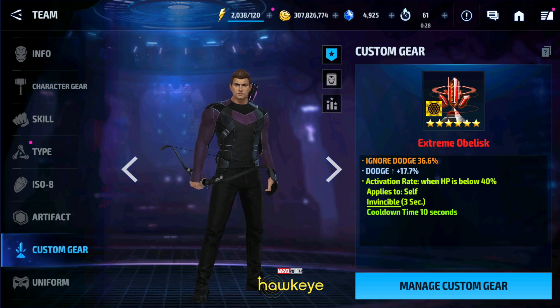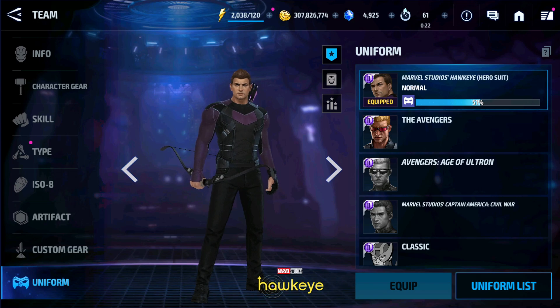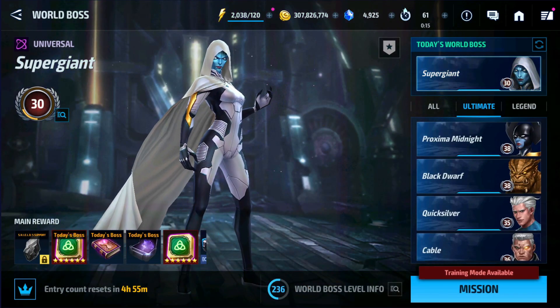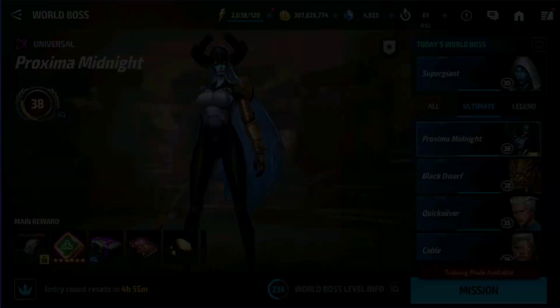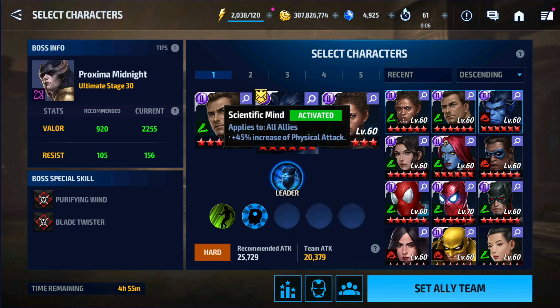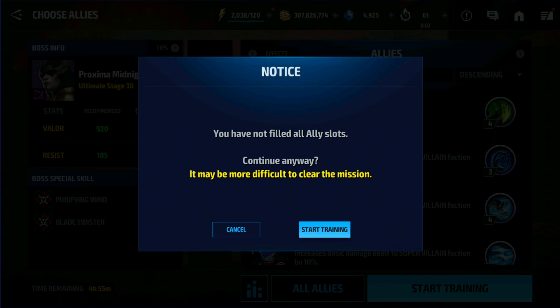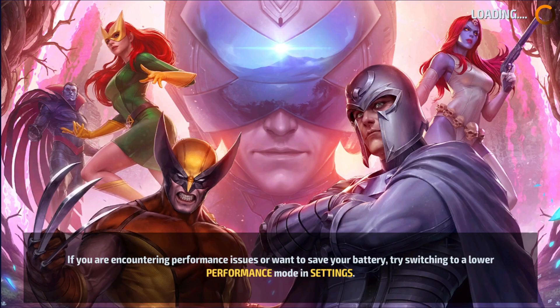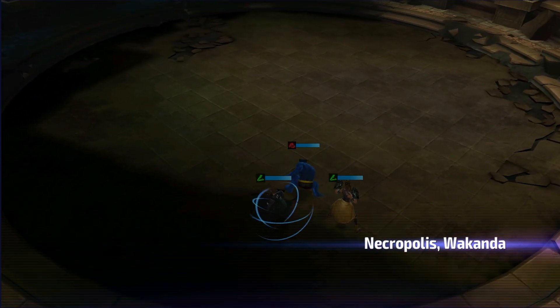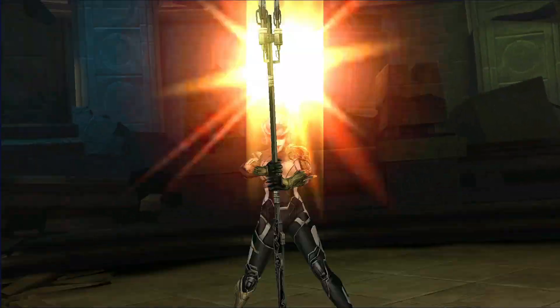This is the PVP obelisk uniform, not upgraded yet. So let's jump to the world boss ultimate, stage 30. No ally characters. I will use the skill rotation which is recommended by the developers: 5 delayed cancel, 3 cancel, 4. So let's begin.